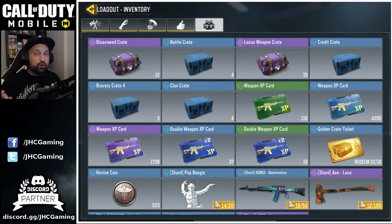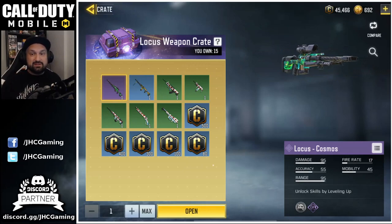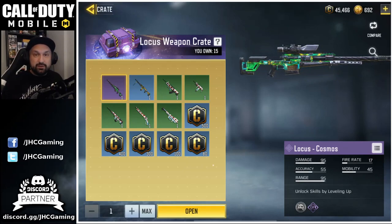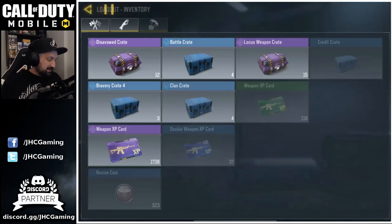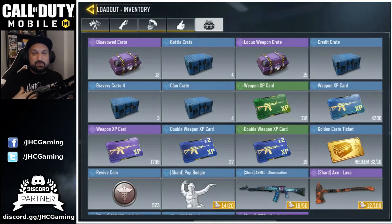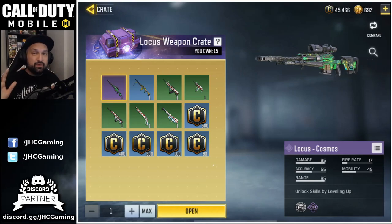Hey, what's up guys, Johnny here back with more Call of Duty Mobile. Today is Monday so we got another crate opening video, and we got something new this week — Locust weapon crates, unexpected out of nowhere. They started giving away some free crates with a chance to get the Locust Cosmos. All you had to do is be online five days in a row and they'd give you three crates, so you should have 15 crates this week.